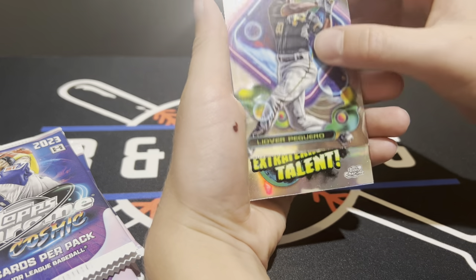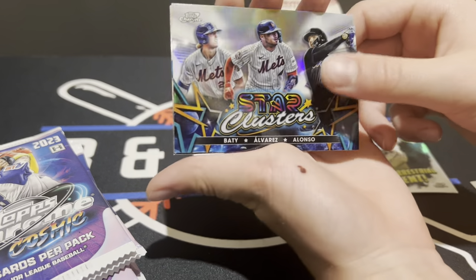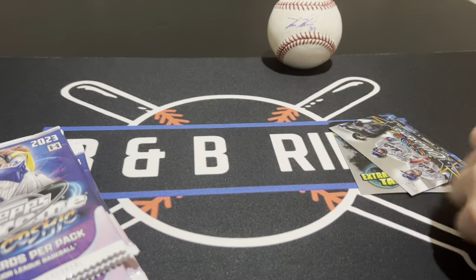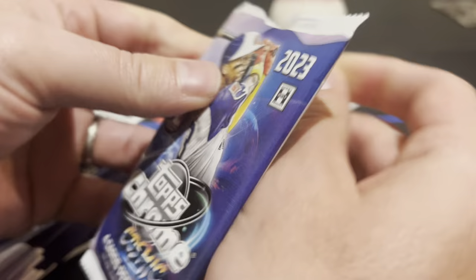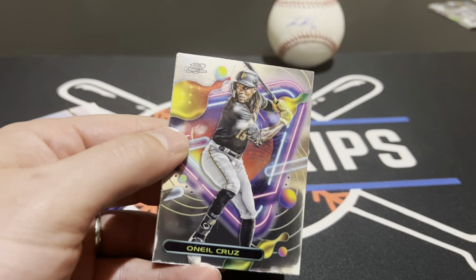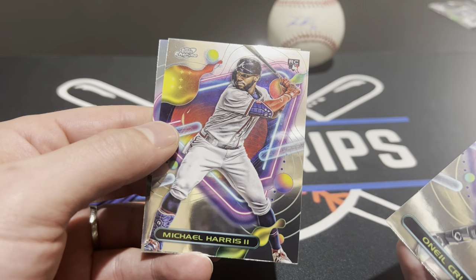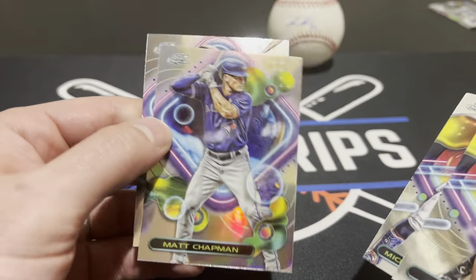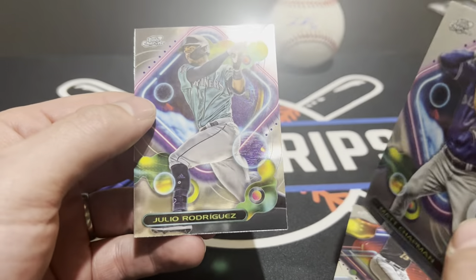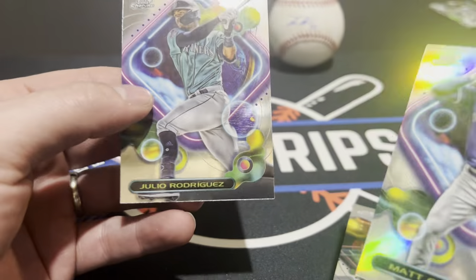We got a cool insert — actually two inserts in that one, very nice. Let's get into our first pack. We've basically hit a case hit in our first box and a big time hit in our second box, so maybe we get lucky a third time. Michael Harris the Second rookie — that's good. Looks like a refractor behind there. We get Matt Chapman. You can tell it's a refractor because it says 'refractor' at the bottom.